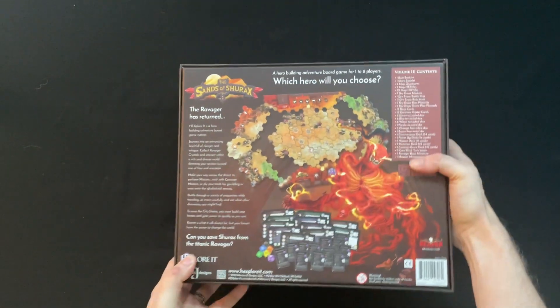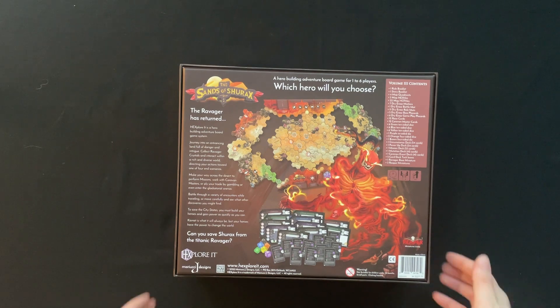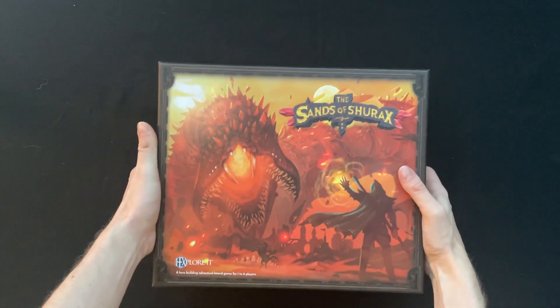Straight off the back of watching Dune, this is going to be on everyone's list of things to play. You always get a ton of stuff in these games. The Ravager has returned, so we're going to be fighting off against the Ravager this time around — hopefully we'll survive. We're out in the desert this time. Previously we've been in a typical fantasy realm, then some forest-heavy stuff. Next time we're going to a really creepy gothic folklorian background. They do like to change the themes up, which is pretty great.